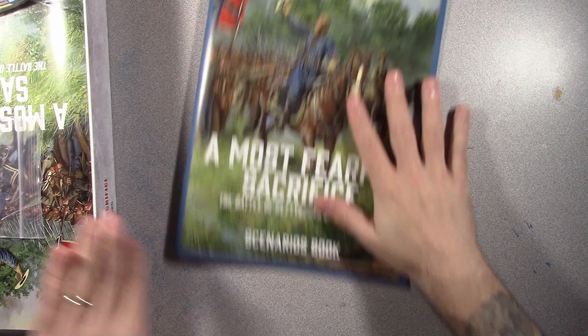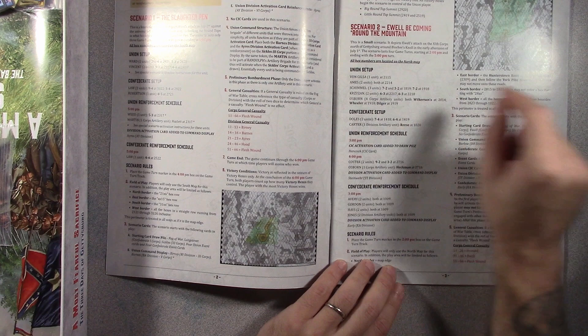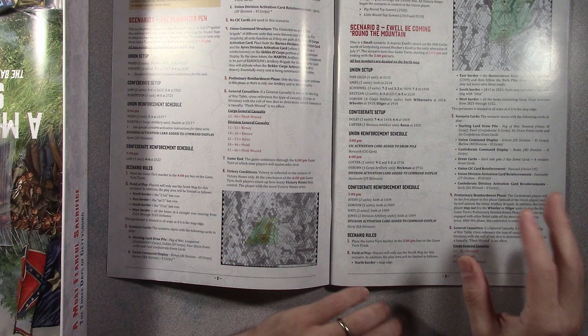So the first thing you're going to do is pick your scenario. The game's got 13 scenarios. So first there's the little story — this one, scenario two, is 'You'll Be Coming Around the Mountain.' It starts at 2 p.m., each turn is an hour, and so it ends at the 5 p.m. turn. This was a relatively short scenario — you had like two Union lead turns and two Confederate lead turns. Let's talk a little bit about what goes into a scenario.